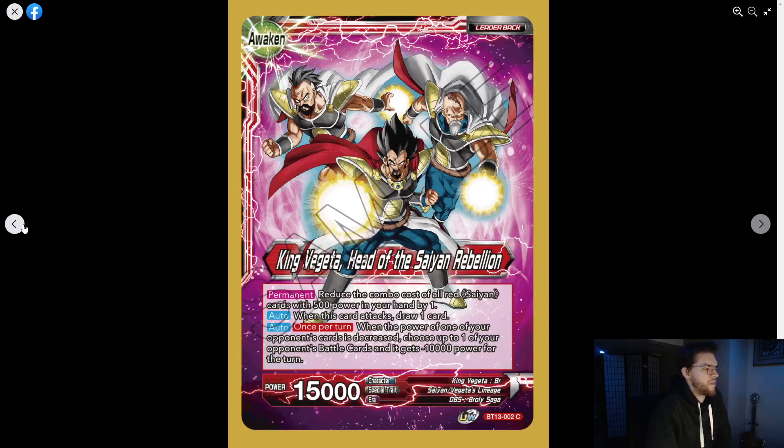King Fujita — Ahead of the Saiyan Rebellion — permanent reduces the combo cost of all red Saiyan cards with 500 power in your hand by one. When this card attacks, draw one. When the power level of one of your opponent's battle cards is decreased, that card gets minus 10k for the turn.